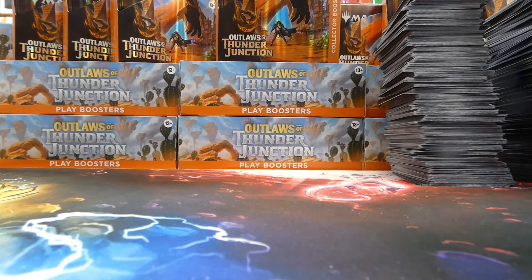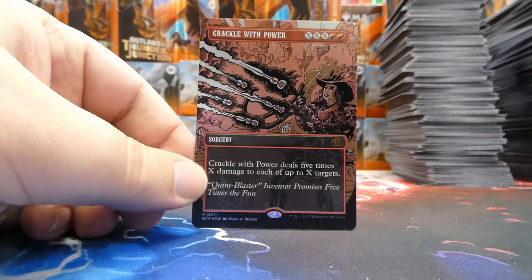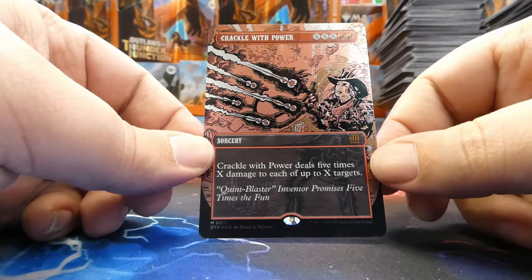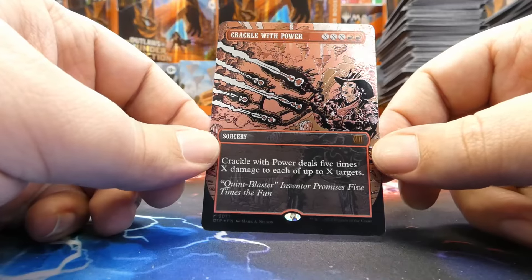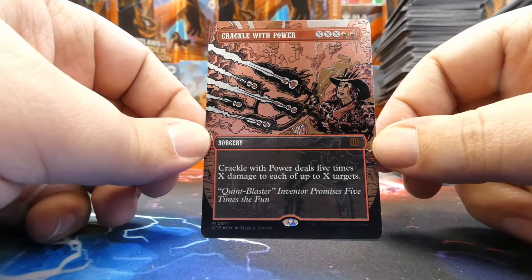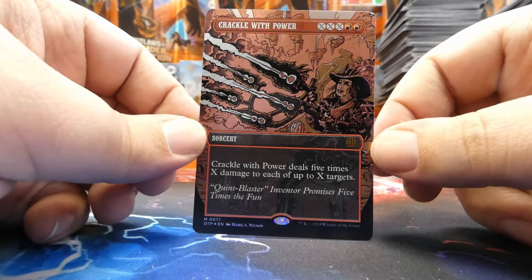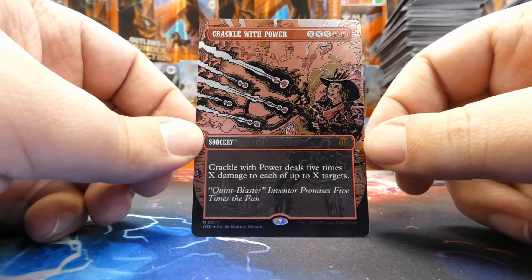And that's it, everybody. I'm going to leave you looking at the only textured foil card we opened out of all of these packs today — two cases, and just one textured foil. So if you get yourself one of these, hold on to it tight. And if you want this one, be the first one here at Champion on Friday when these go for sale. Best of luck if you're going to try. I really hope everybody enjoyed — please let me know in the comments down below what you thought of this opening.